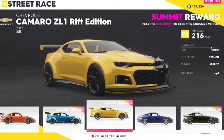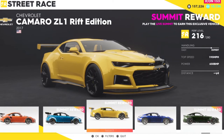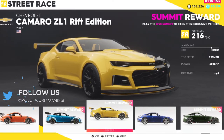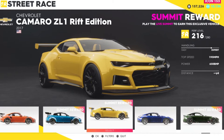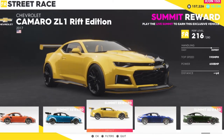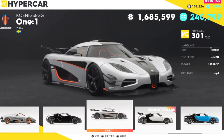We've also got the Rift Edition Camaro, a really cool vehicle. You have to play the live summit to unlock it — this week's live summit is how you unlock it. I believe that's the only way right now, though you may be able to purchase it after this summit. Really cool vehicle, great handling, great sound, and I believe there's quite a lot of customization for this one.